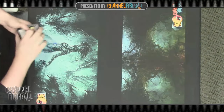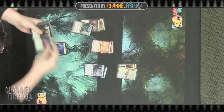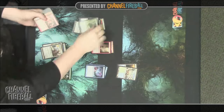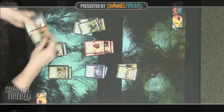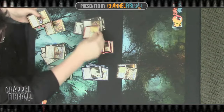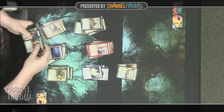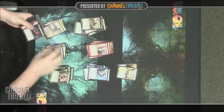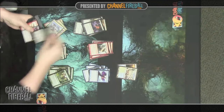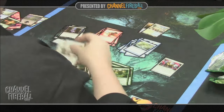Now that we have the cards all open, let's go ahead and sort by color. Once I get these sorted, I'm going to go through each color and pull out cards that are not so hot. On the first pass, I'll be pretty aggressive, separating into three piles: cards that are obviously playable, marginal cards that might be a 22nd or 23rd card, and cards that I will never be playing. Once you've done that, you can pretty quickly figure out which colors are open to you.